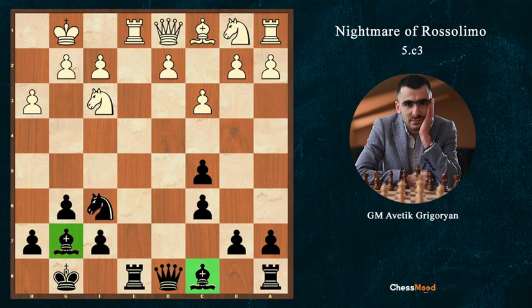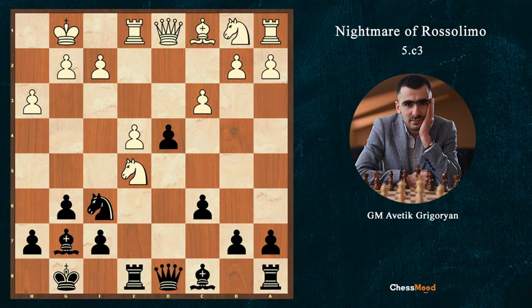So after Re8 they should protect the knight on e5, playing d4. But here we have a very cool thing — I offer you to pause the video and try to find what that cool thing is. So we take cxd4 and then Nxe4, a very cool tactic.